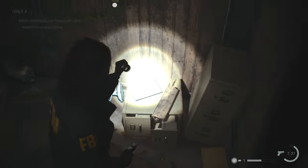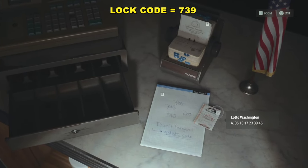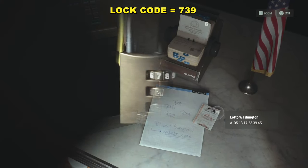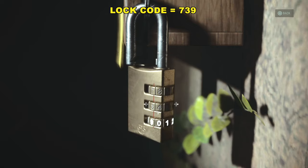Don't forget the battery — there's a battery hidden. If you look at the map, you should see it. There's also a sawed-off shotgun. If you want it, the code is 739. It's over by the cash register. Go ahead and put in 739 and you will get access to the sawed-off shotgun.